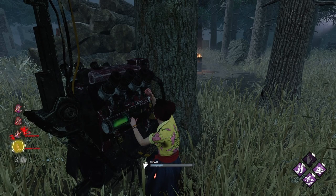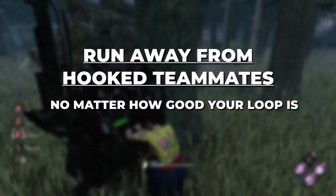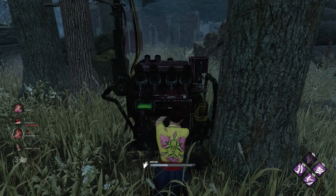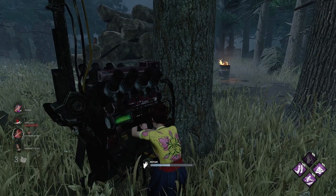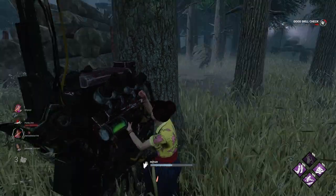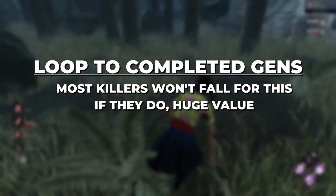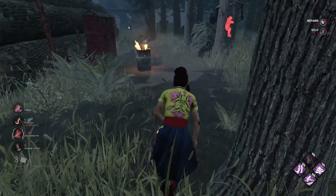At any point when you're running the killer, please make sure to stay away from hooked survivors, even if they're in a favorable looping area like a main building. The whole point of being in chase with the killer is to waste the killer's time, and by being near a hooked survivor, you're helping out the killer. Lead the killer somewhere else so your teammates can get the unhook. On the topic of choosing where to guide a killer, if possible, take the killer to where generators are completed. A good killer likely won't fall for this, but if they do, you're buying massive time and safety for your team.